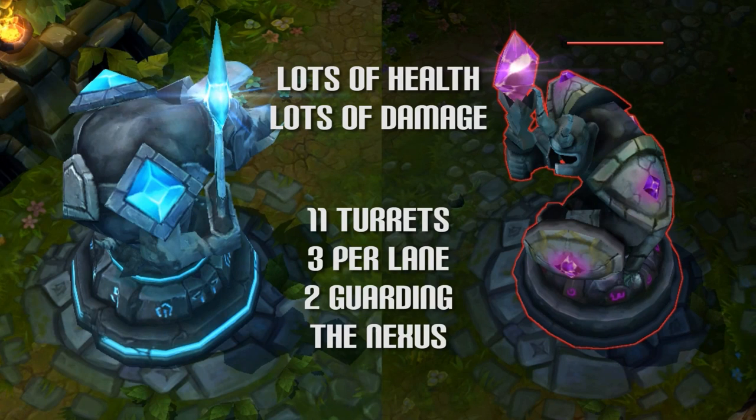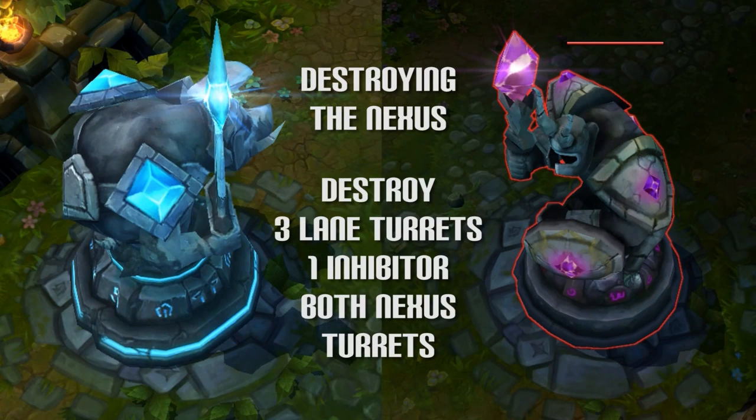To destroy the Nexus, you need to destroy 3 turrets and the inhibitor in any single lane, then destroy the 2 turrets guarding that Nexus.